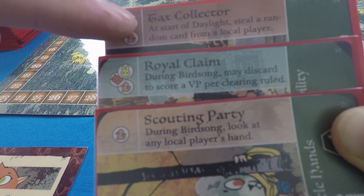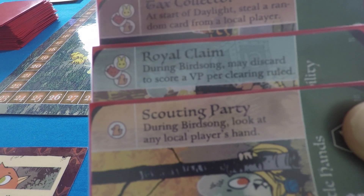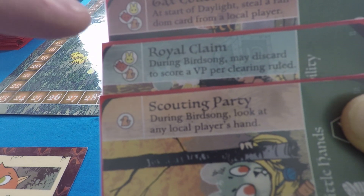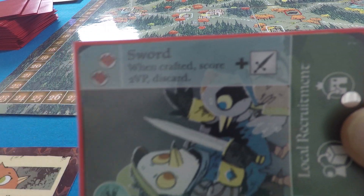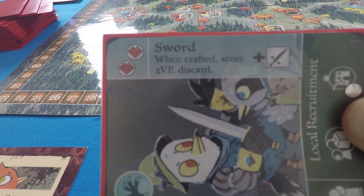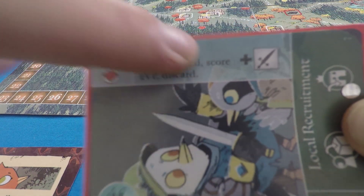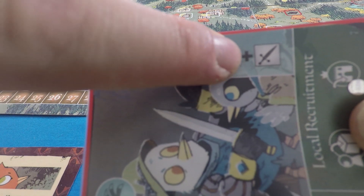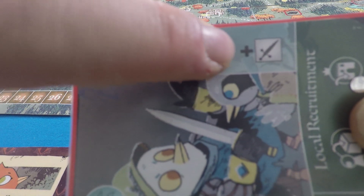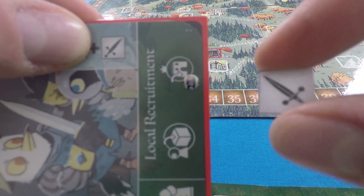For example, the tax collector passive ability says at the start of daylight, steal a random card from a local player — that happens every turn. By comparison, a sword card says when crafted, score two victory points and then discard it. What this also means is that you gain a sword item token. Items like this are only used if you're playing with the Vagabond — if not, you can ignore this completely. If you are using the Vagabond, the item will be given to him when he gives you a gift.